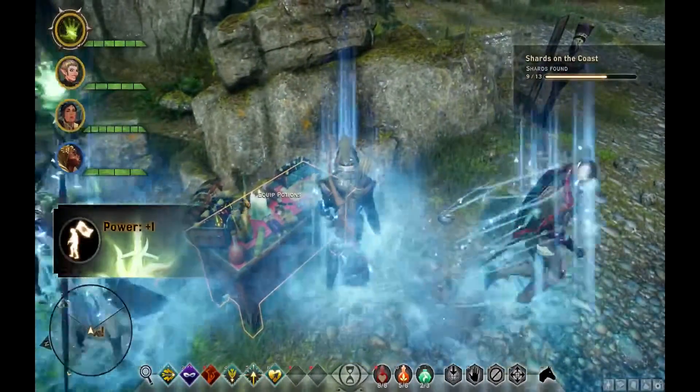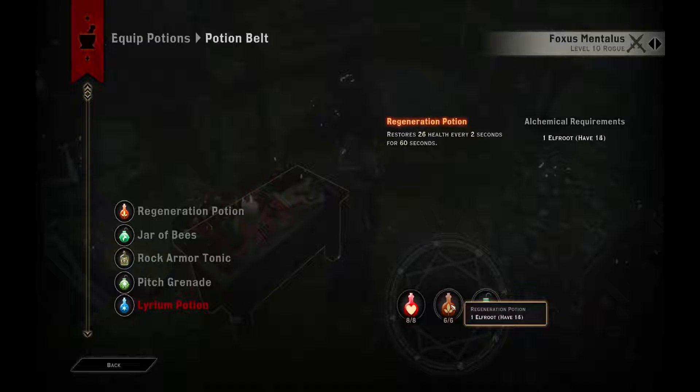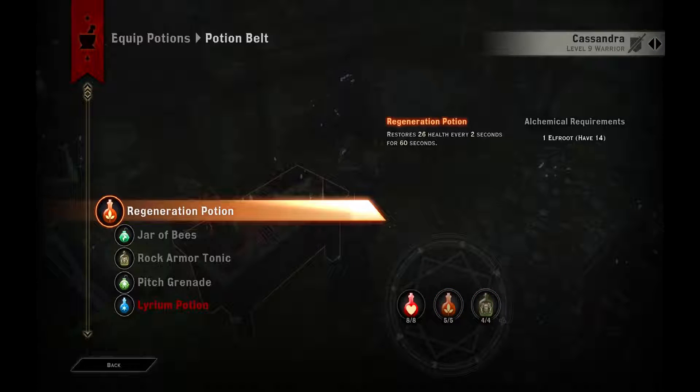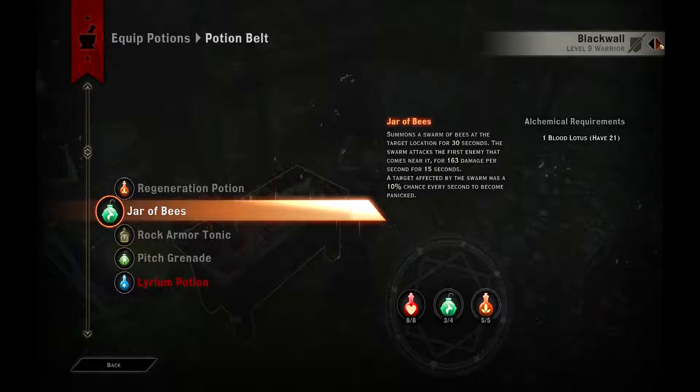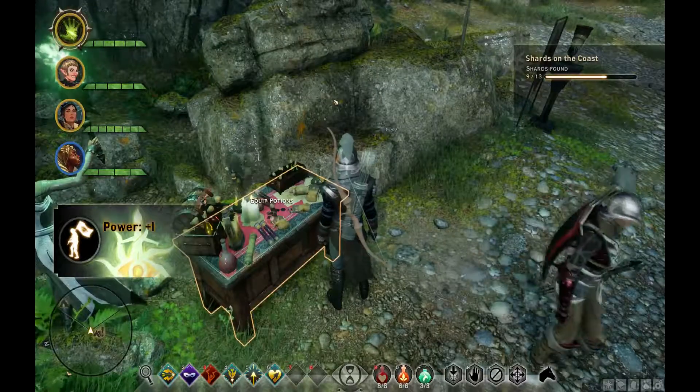Let's go over here and equip some potions. I want some regeneration potions. Cassandra is all maxed out, Sera's all maxed out. Blackwall could use one - I'll go ahead and give him another jar of bees in case he comes with us. Cole really has nothing, but I'm not going to worry about him at the moment. We'll just go with the party we've got right now.